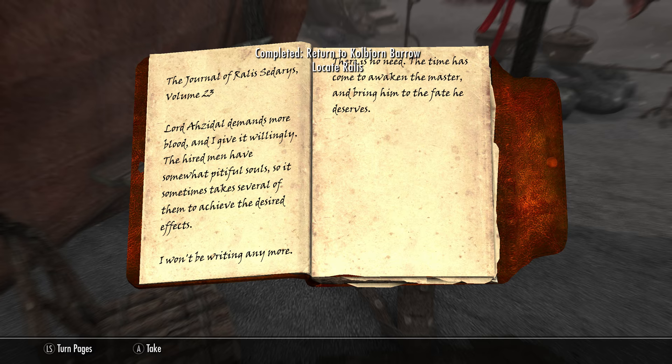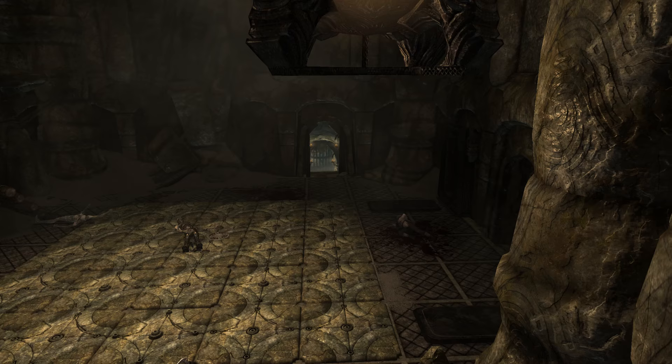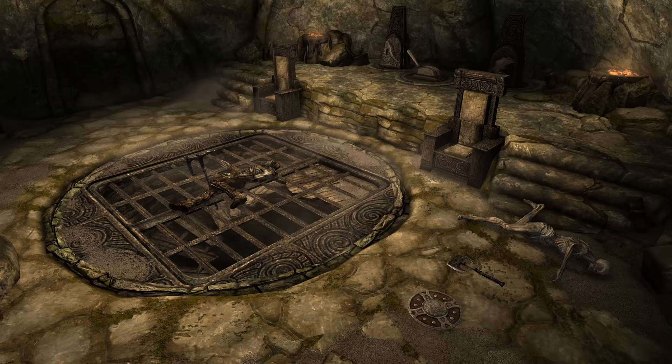Upon reading it there's some weird stuff in there, but we will of course have to head back into the barrow. We'll find dead miners everywhere. Once we're in the barrow and in the room with the tiled floor, we want to head down the stairs and we'll find this circular room.